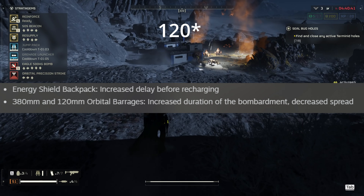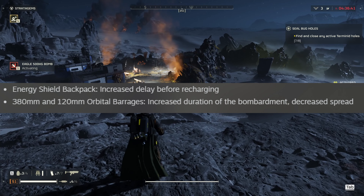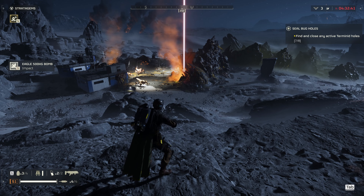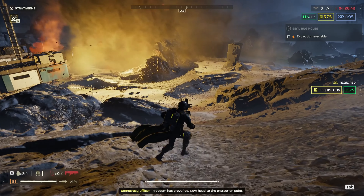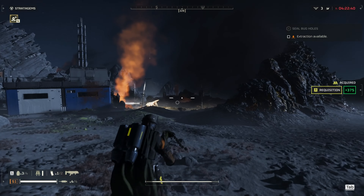The 380mm and 130mm orbital barrages both now have increased duration of effect and decreased spread. And now with the biggest controversial change, which is to the railgun. The railgun now has decreased armor penetration while in safe mode, as well as decreased damage against durable enemy parts.